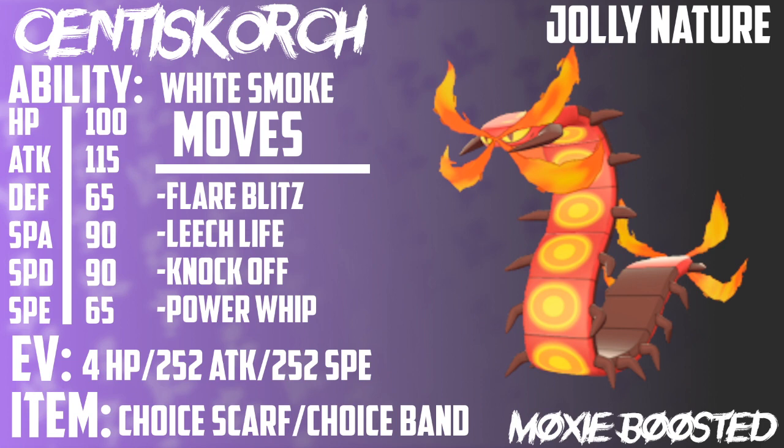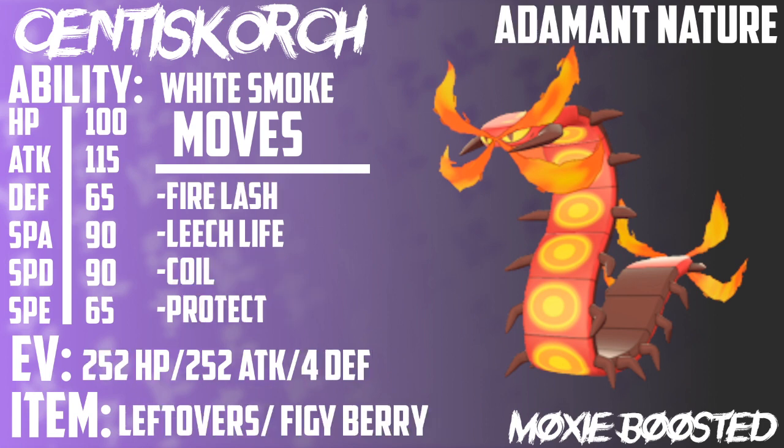Just pure offensive pressure is going to be really hard to stop. You could also try this set with max HP and max Attack on a Trick Room set with very little speed and a Brave Nature — they're essentially the same set. I just decided to make it max speed so I can include the Choice Scarf on this slide as well. For the next set, we have an Adamant Natured, bulky Coil Centiskorch.